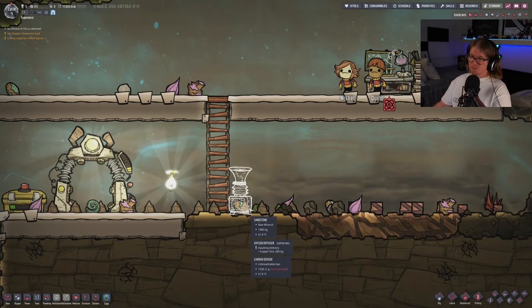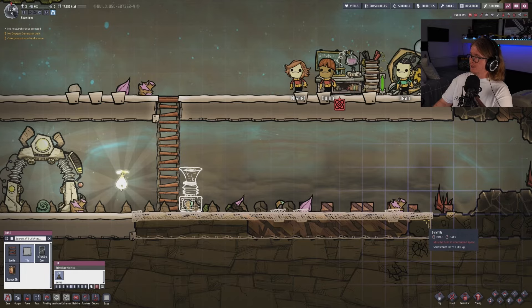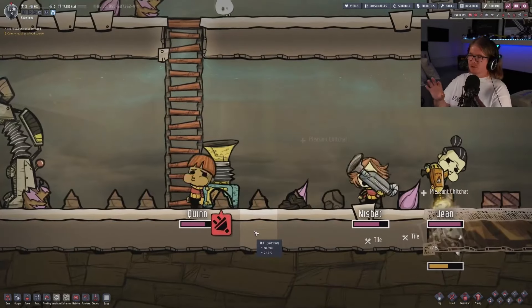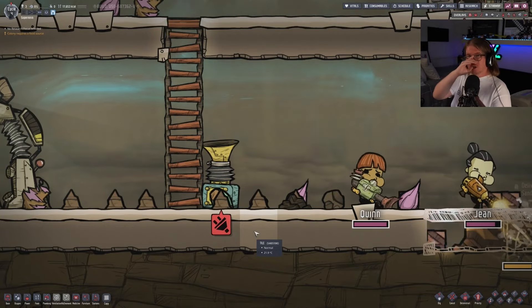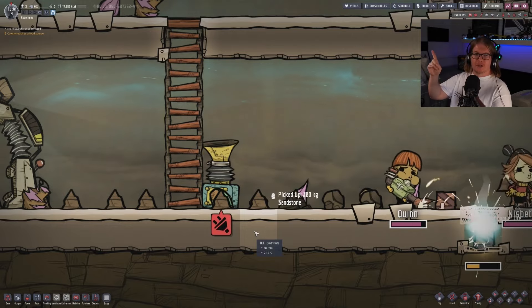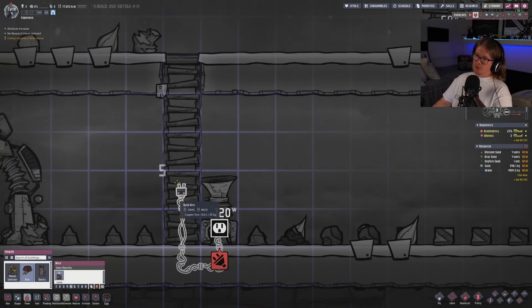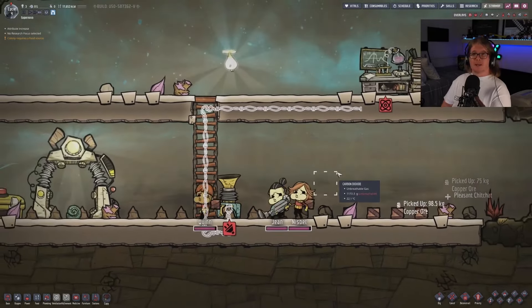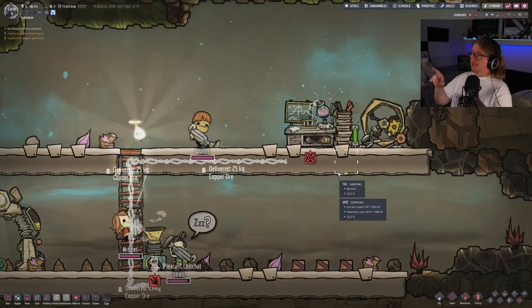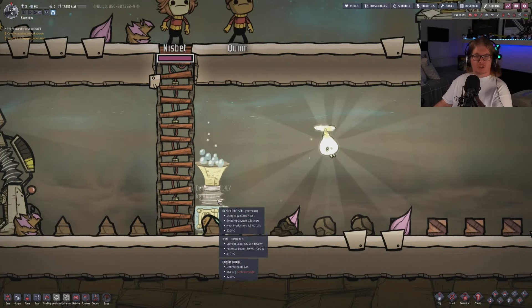I'm going to plonk my oxygen diffuser right down the bottom here, and we're going to put some nice tiles underneath that as well. The oxygen diffuser actually requires power as well, so we are going to hook this up to the battery and generator that we set up at the top. I'll go up the ladder and through the tiles to link that up to the main power source. Now we have a working oxygen diffuser.